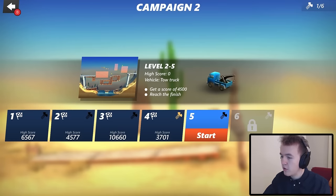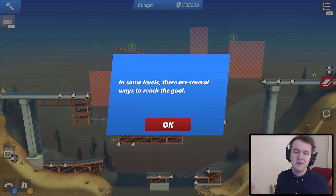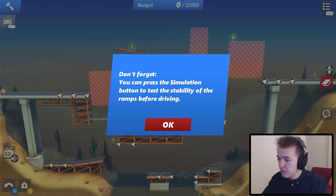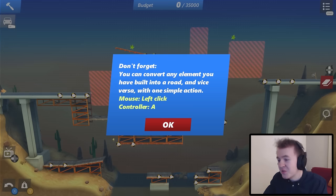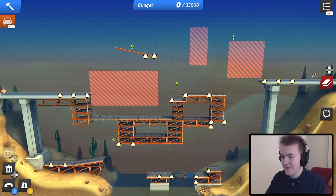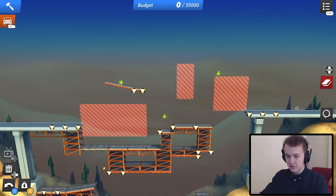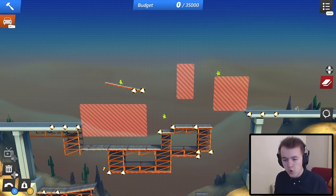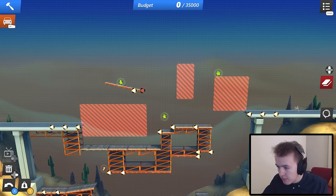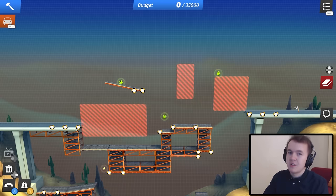Next level, 2-5. Get a score of 4,500 and reach the finish. You get score by collecting stars, by doing flips, by causing explosions — everyone loves explosions. You get score by doing stunts, hence the bridge constructor stunts part of the title. You can press the simulation button to test the stability of the ramps before driving. You can convert any element you've built into a road and vice versa. So we start here on the left and finish on the right. During the gap we have to score 4,500 points. Maybe let's make one big jump and do a backflip — something cool.